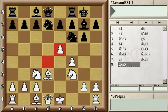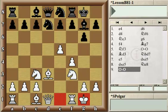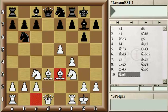White captured back with the d-pawn, and now the Knight had not much choice but to retreat back to e8. White castled, and Black played Nb6, trying to open up the diagonal of the light-squared bishop to develop. White continued with Be3. As we can see, White has completed development — all the minor pieces are beautifully centralized, the King has already castled, and White has a space advantage.